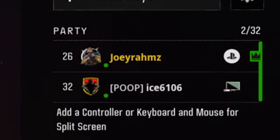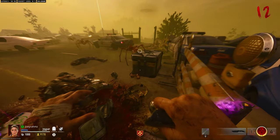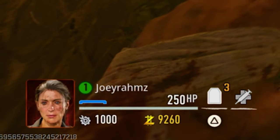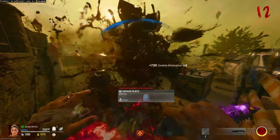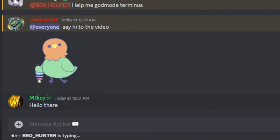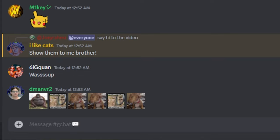Once he joins your game, you've got someone to do the glitch with you, which is why I'm saying it's basically solo — because once he leaves after the glitch is done, you can play solo for the rest of the game, stay in god mode, get to round 500, whatever you want, and quit when you want. And if you don't believe my Discord's active, just take a look — everyone's saying hello to you guys, so go ahead and join it ASAP.